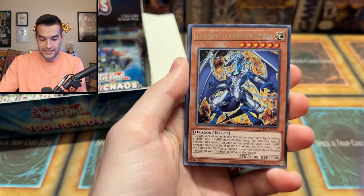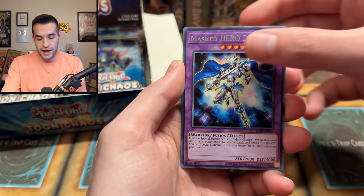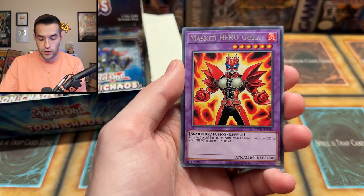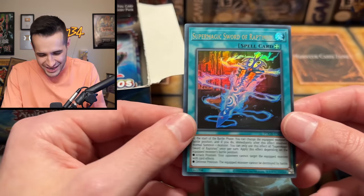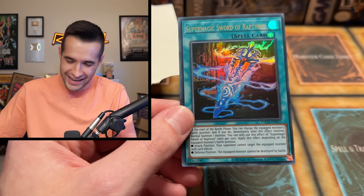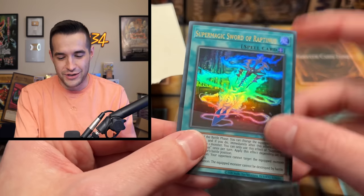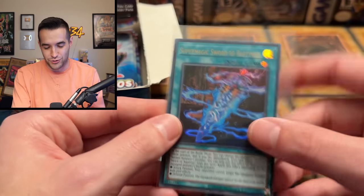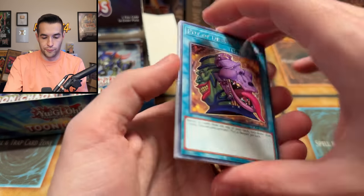We have the Masked Hero Blast, Light Pulsar Dragon, Proglio, Envoy of Chaos, Masked Hero Deanne, Masked Hero Goka — first Ultra right here. No! Not this one! Why do we always pull this one? This one sucks! We always get this Ultra — the Sword of Raptiness, I think it's like 20 cents or something. Pain and suffering has ensued. We would rather have had a Super right there. That is definitely not what we were looking for. Maybe we can get a Collector Rare to make up for it.